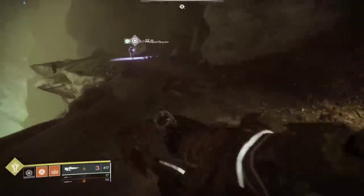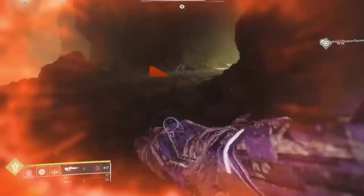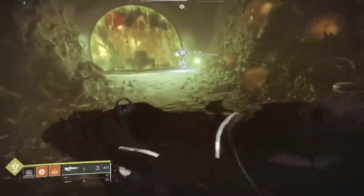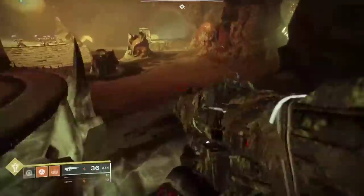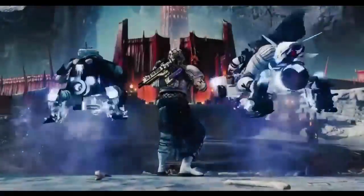Keep in mind that one side of the map is a solid wall and the other side is a cliff. For those of you going for the Xenophage exotic, this is also the area where you'll find the floating platforms and the final boss for that quest. I posted another video specifically about that boss encounter in my last video.